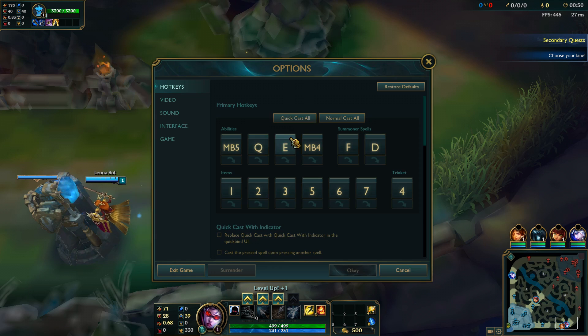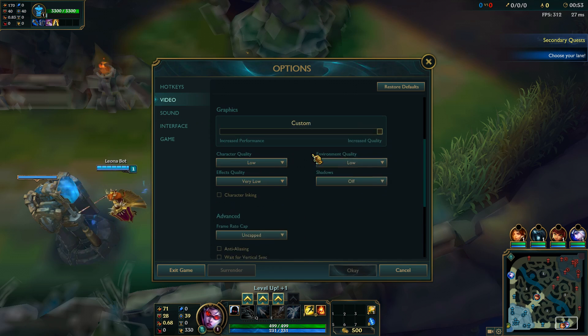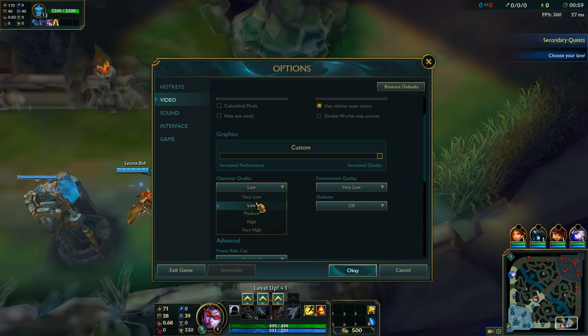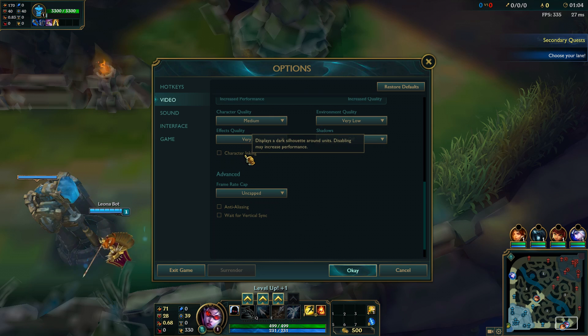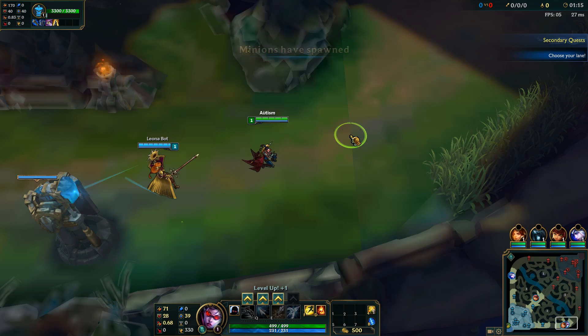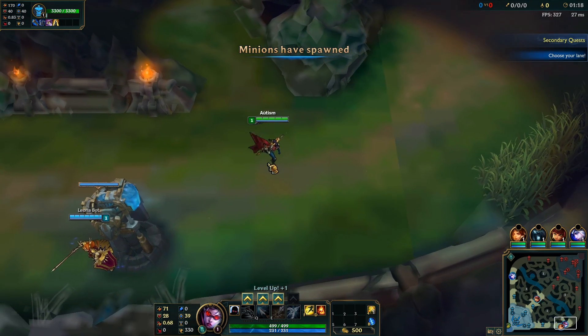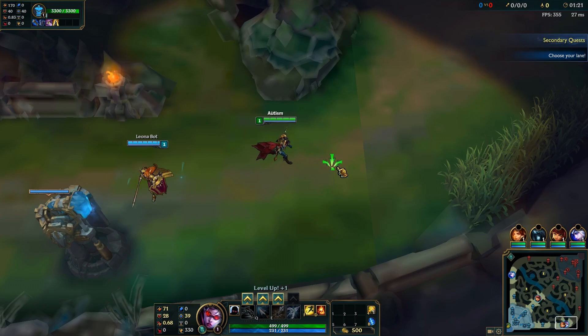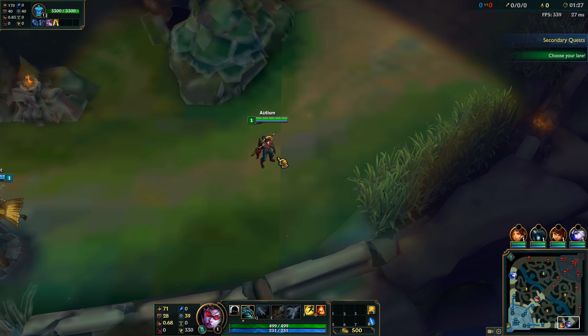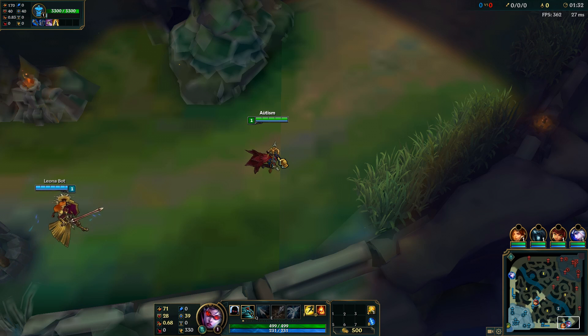Once inside the game, press Escape, go to Video Settings, and copy these settings: Character Quality to Low, Effects Quality to Very Low, Environment Quality to Very Low, turn Shadows off, uncheck Character Inking, uncap your frame rate, and uncheck Anti-Aliasing and Wait for V-Sync. Press OK. You'll notice your frame rate in the top right has been significantly boosted, depending on whether you've also applied the map fixes.